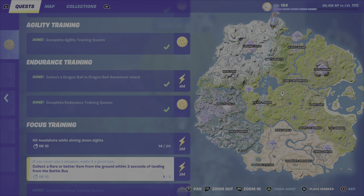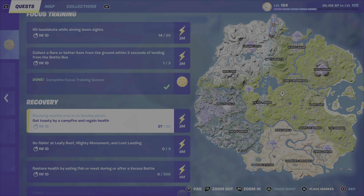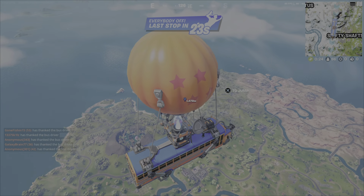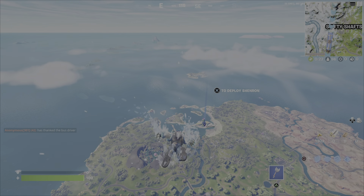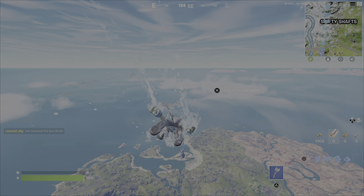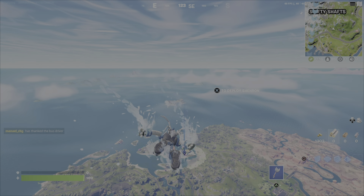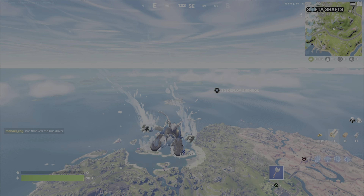Hi guys, another Dragon Ball Sea event quest — this one is to go fishing at Leafy Reef, Mighty Monument, and Lost Landing. As you can see on the map, it shows you the three locations. I will be beginning this one at Mighty Monument, then visiting Lost Landing, and then Leafy Reef at the end of the video.